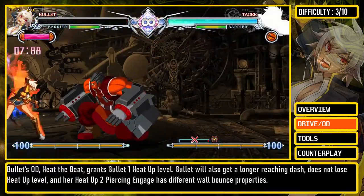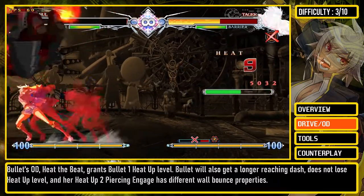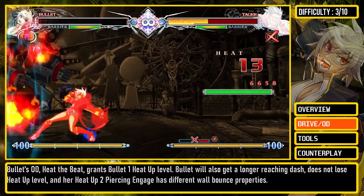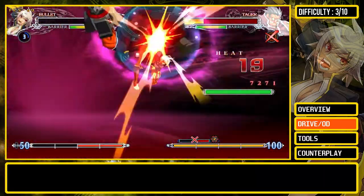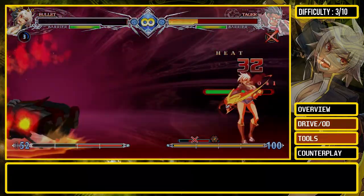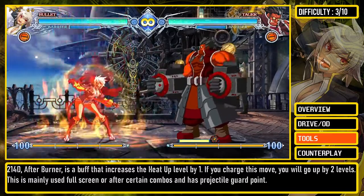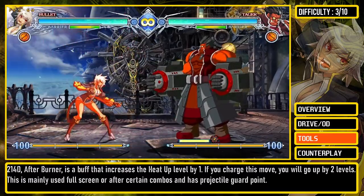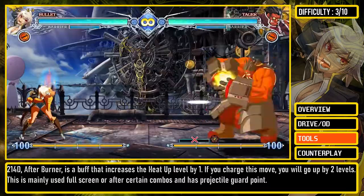Bullet's overdrive, Heat to Beat, grants Bullet 1 heat-up level. Bullet also gets a longer reaching dash, does not lose heat-up level, and her heat-up 2 Piercing Engage has different wall bounce properties. 214D, Afterburner, is a buff that increases the heat-up level by 1. If you charge this move, you will go up by 2 levels. This is mainly used fullscreen or after certain combos and has projectile guard point.